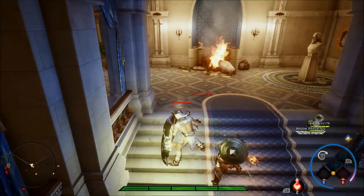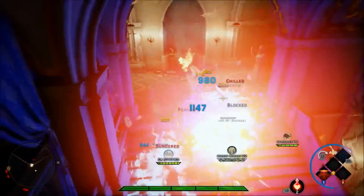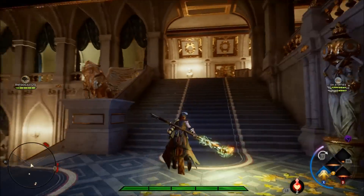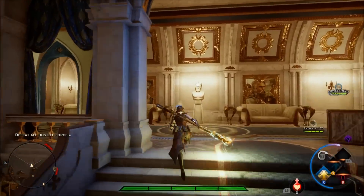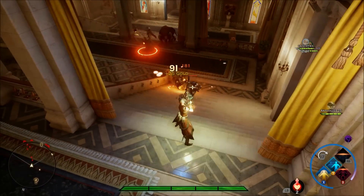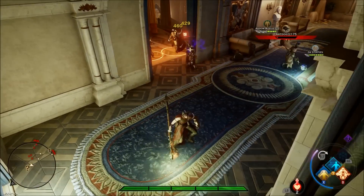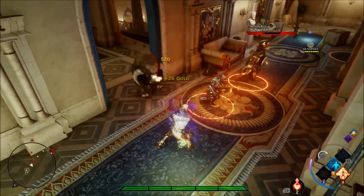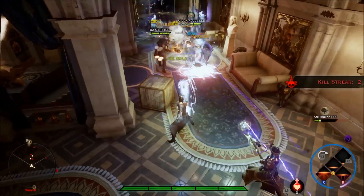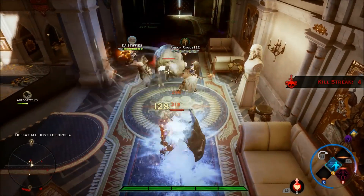That brings us to the last ability: winter's grasp. This is a weird one — if I had to pick any ability to kind of replace, it would probably be winter's grasp. I've tried out different things, like mine blast and ice mine, tested those out for a while, but then went back to winter's grasp because it actually has a lot of value. When you're going for clear speed it is a lot better than the other options.